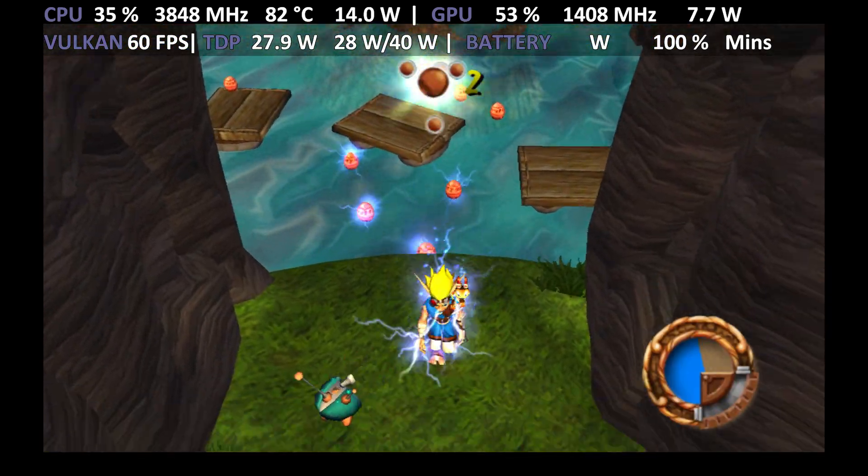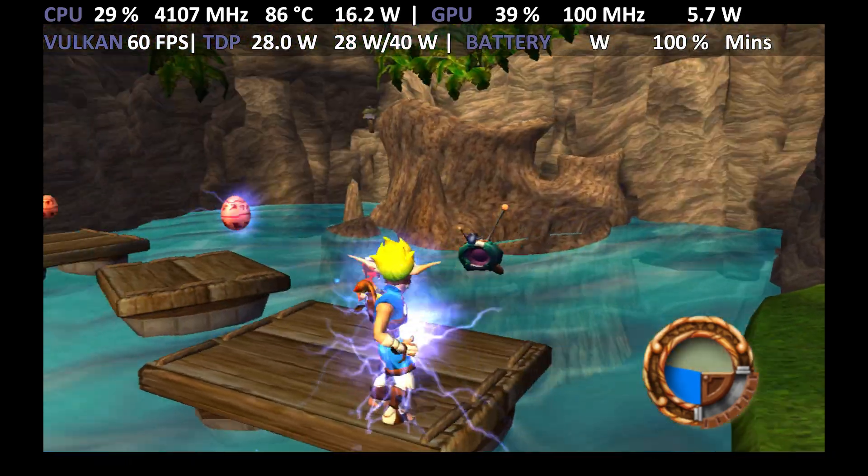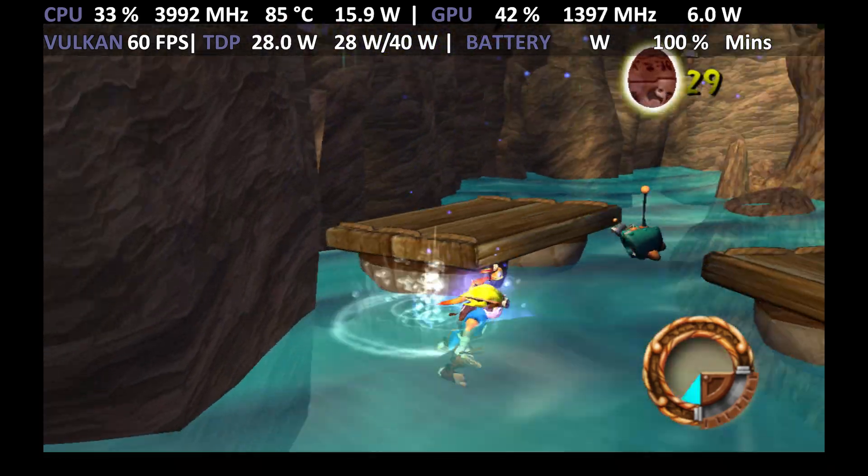Good work! The blue eco caused the door to open. With blue eco, you can breathe energy into all kinds of precursor artifacts that have been made dormant for years.